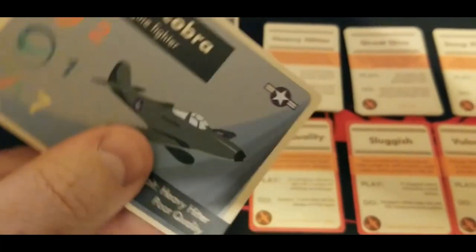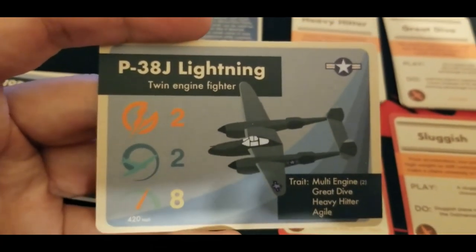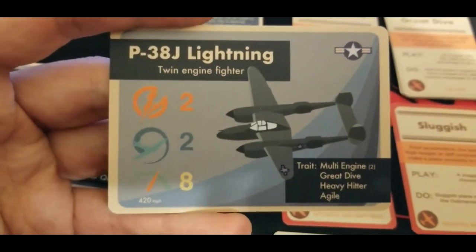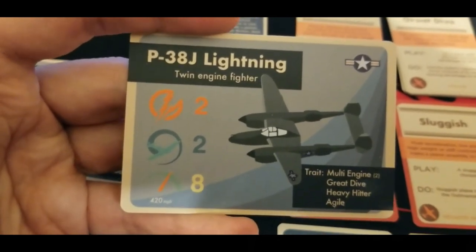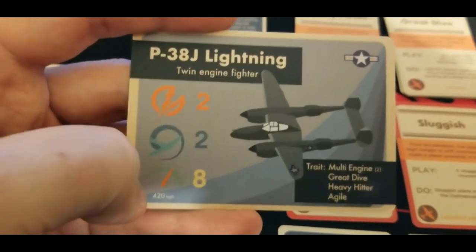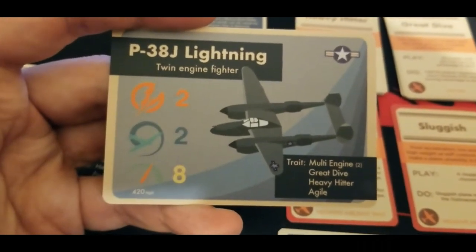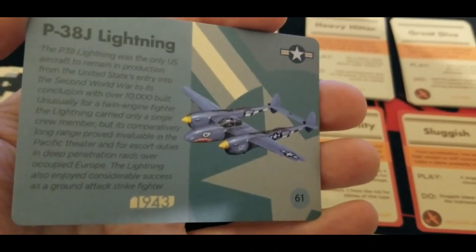Now finally, the main thing we are most interested in here: a P-38 Lightning, which still doesn't have a model but may finally come out. I think Blood Red Skies is getting a retooling with a focus on the Pacific theater, so I imagine models would come around that point. It's a twin engine fighter with firepower two, maneuverability two despite being a twin engine plane, and speed eight — these things were still blazingly fast for their size. Real speed of 420 MPH will win you a lot of activation comparisons. Traits include multi-engine two, great dive, heavy hitter, and agile, on such a large plane. It's a 1943 variant and all that awesomeness costs 61 points base.